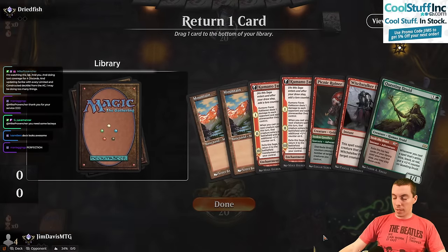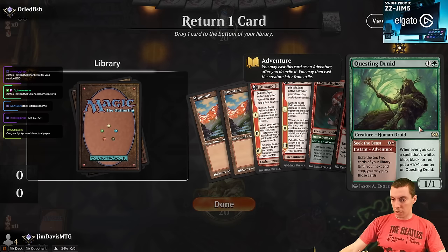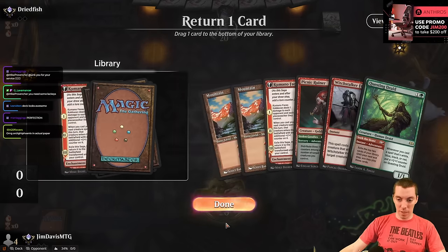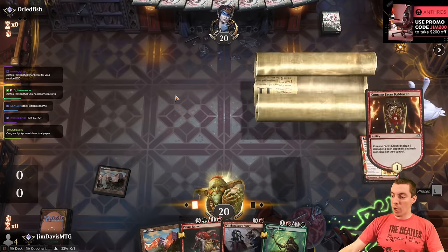Ship it — probably lead with a Kamano. So we go turn one Kamano, turn two Ruiner, turn three Seek the Beast. I think I want to keep the removal spell. When am I playing the second Kamano, honestly? Yeah, let's just do that. Six cards and no problem.